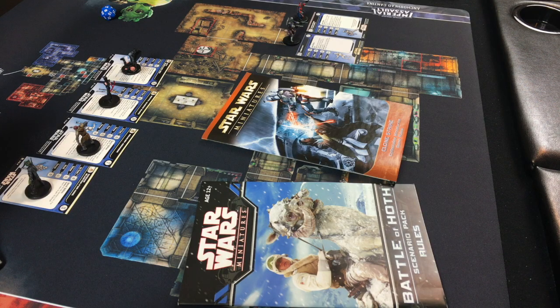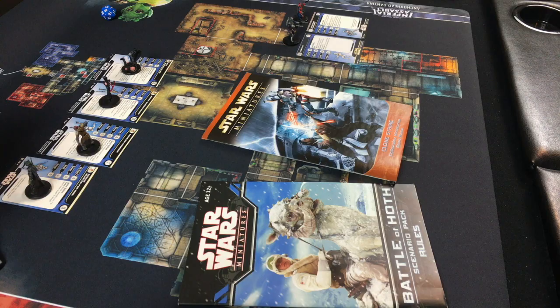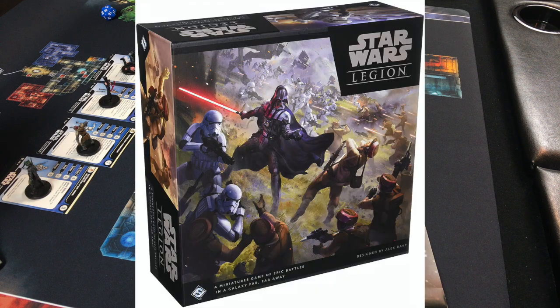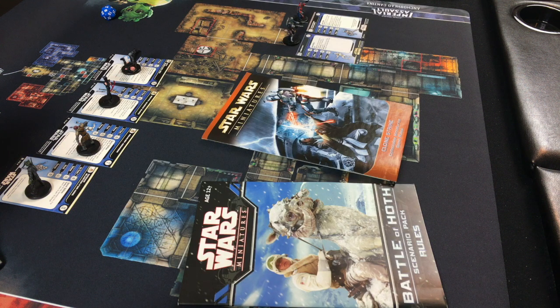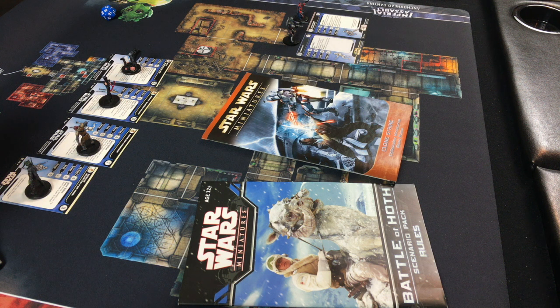This tabletop collectible miniatures game was preceded by Star Wars Miniatures Battles from West End Games and then followed by Star Wars Imperial Assault and Star Wars Legion from Fantasy Flight Games. It ran from about 2004 to 2010, with different series of miniatures coming out to coincide with various movie releases. It's a neat little game — pretty easy to learn, card-based, D20 system.